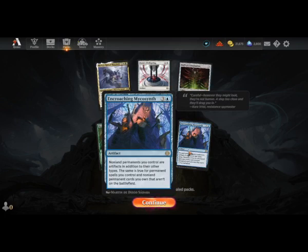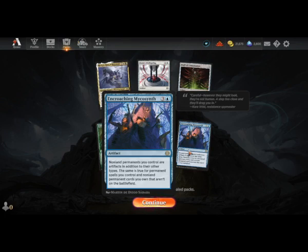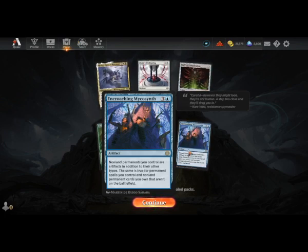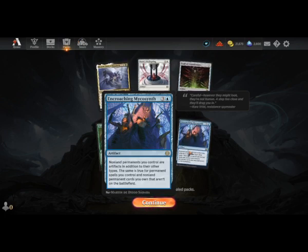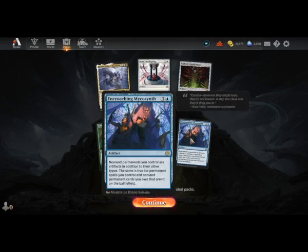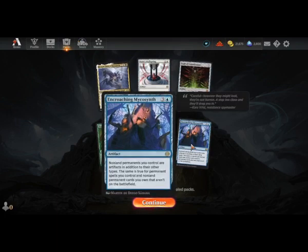I've seen Encroaching Mycosynth before - non-land permanents you control are artifacts in addition to their other types, and the same is true for permanent spells and cards you own. This is a combo card that's going to work in constructed. In limited, you'd have to be very lucky to get the right cards that care about artifacts.